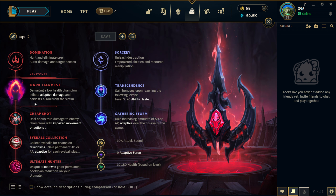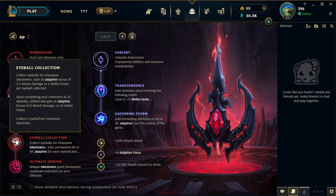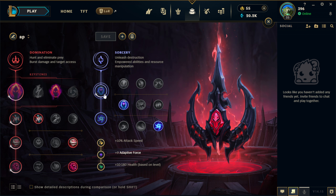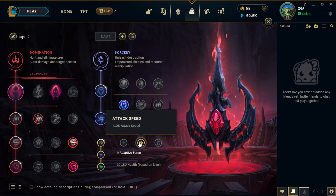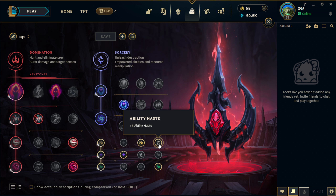For AP Shaco runes, Dark Harvest always, then Cheap Shot — Cheap Shot is a bit bugged on Shaco but it's still the best choice — then Eyeball Collection and Ultimate Hunter. The secondary page is less preference, but you want Transcendence for the haste because AP Shaco loves haste, then take Gathering Storm. For the shards take attack speed, adaptive, and scaling HP. Some people go the haste shard, but I like the attack speed more for early game skirmishes, because even if you go AP Shaco you are still an auto-attack based champion early on.